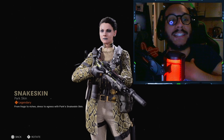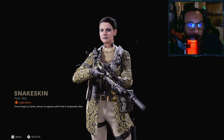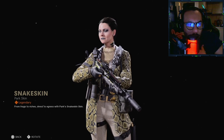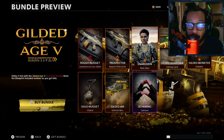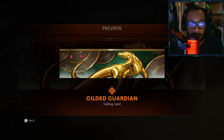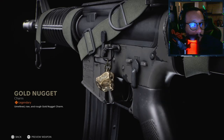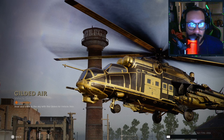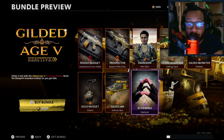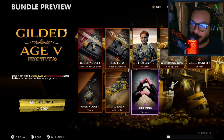I can't tell if what she has on her chest is a necklace, some paint, or maybe a tattoo — who knows. Moving along, we get the calling card Gilded Guardian, a Gilded Monster emblem, and a weapon charm called Gold Nugget. We also get a vehicle skin called Gilded Air — a gold skin for the helicopter — and last but not least, a gesture called Scheming. It looks like Mr. Burns from The Simpsons.